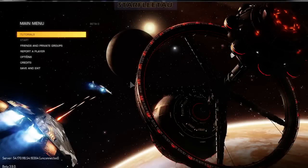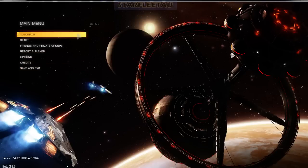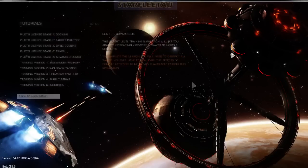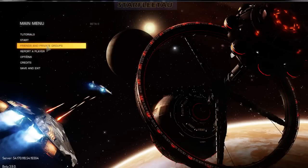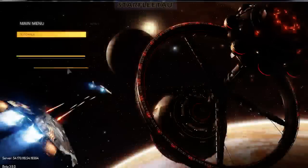The first thing that you will obviously notice here is we have a new screen. We have all the old tutorials but the menu screen is different. This used to just be a black screen with these options. Friends and private groups is still fairly much the same but you get a slightly different background.